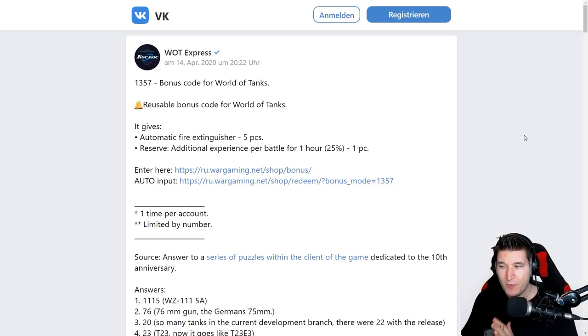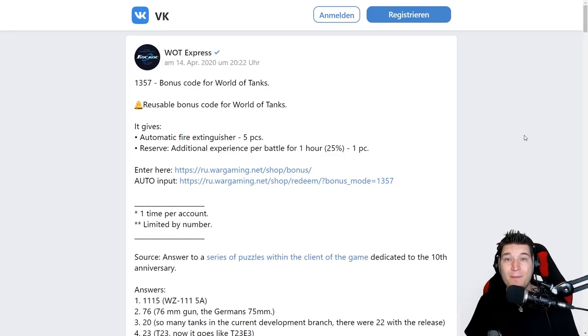Now, before we keep on going, I finally know what is going on with the K91-2. Apparently it is a second iteration — the first one being an older one. And now we have the second iteration of the K91-2 with its 360 alpha gun.